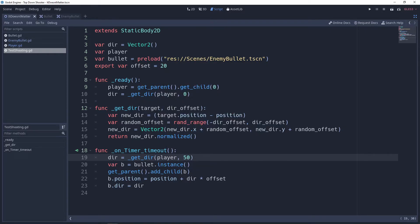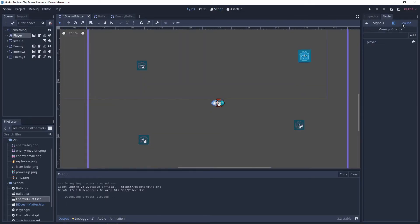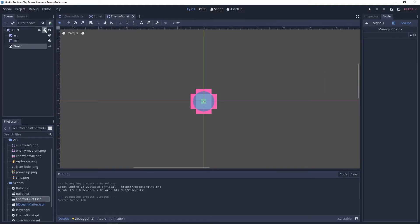The player is actually not inside the player group yet. Go to your player node, go to Node, then Groups, add 'player' and hit Add. That'll add the player group like I have it, and that will get you to where I'm at. Then we're going to go back to the enemy bullet script.